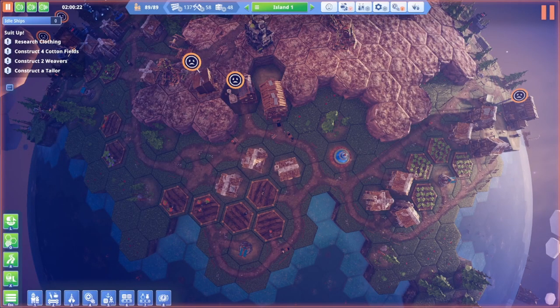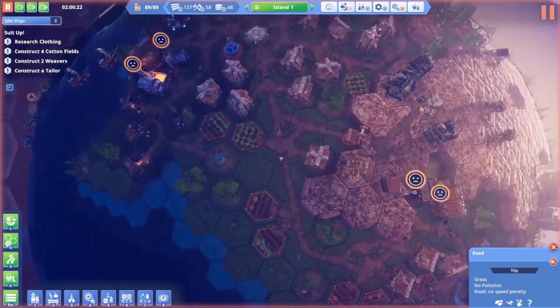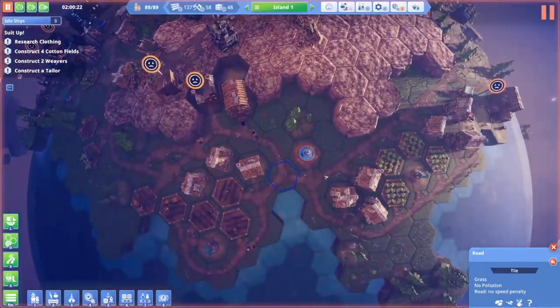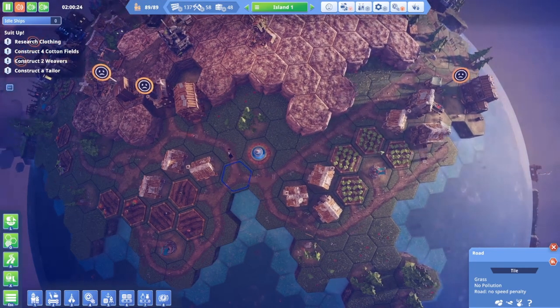Hello everybody, my name is Luchara and this is Before We Leave, another episode of my Let's Play series. So we are currently waiting on clothing research — the big thing right now — so it is being done. We do still have unhappy people here, so let's figure out what's happening and take it off pause.